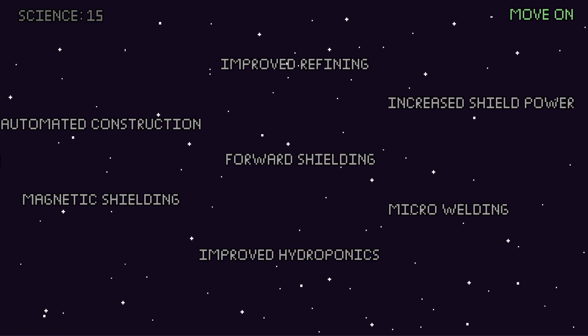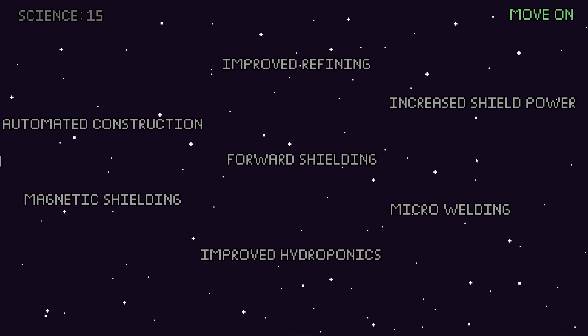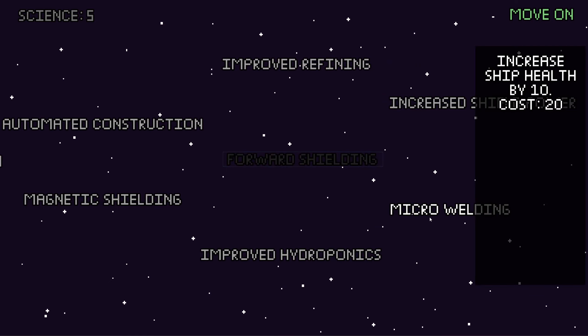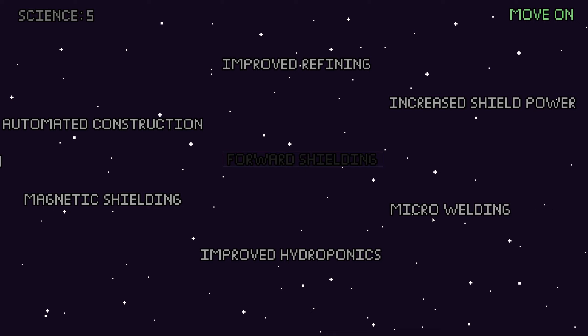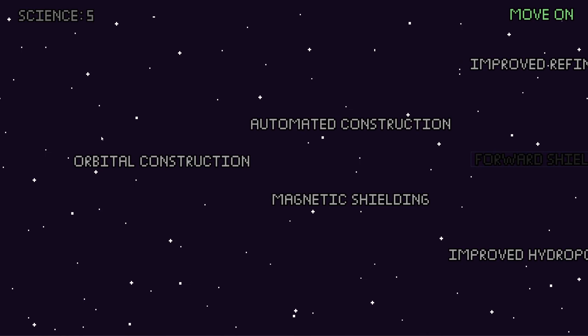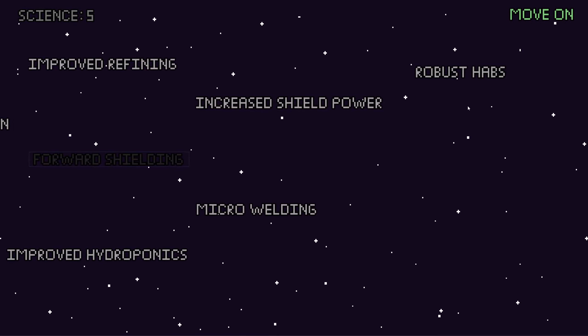The tech tree I'm kind of proud of now. The costs do scale — so like this one costs 10, if I buy forward shielding now, micro welding costs 20. It's not perfect. I want to add a progression system so you have to buy orbital construction to buy automated, to get these, to get that. That system is not very scalable, but I don't know another way to do it right now. I was kind of just creating buttons.